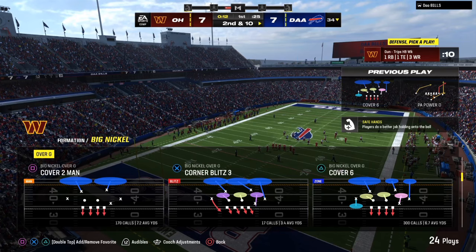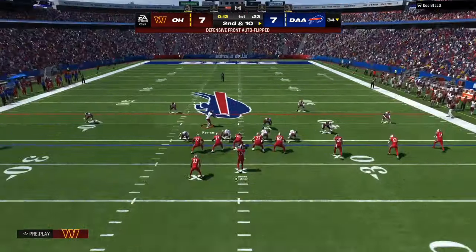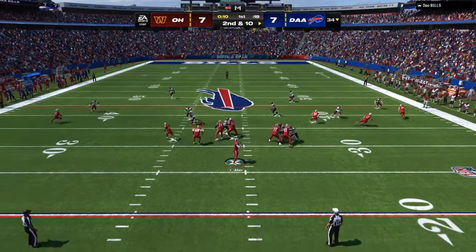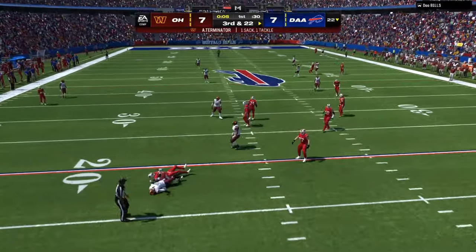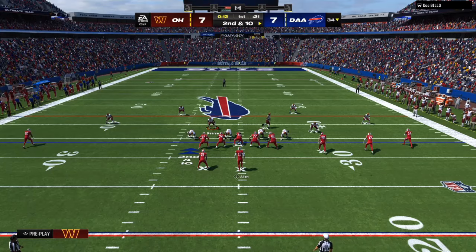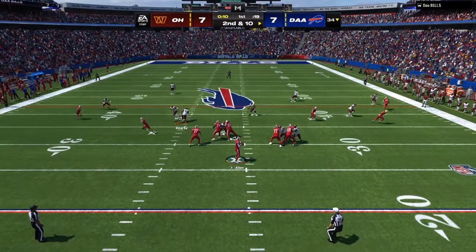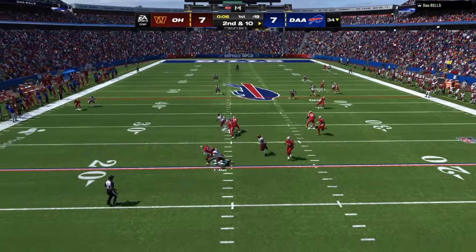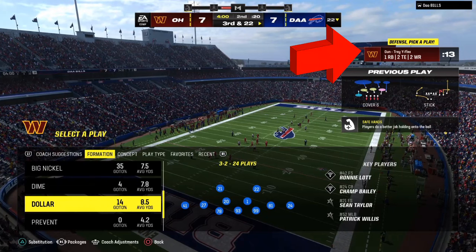Tip number two: pay attention to what your opponent likes to do out of certain formations on first down and third downs — those are key downs. His route combo is important for you to gather that information. As you can see on this play, my opponent's first read was the running back, his second read was the backside slant. That gives us enough time to make him hold the ball and we get a coverage sack.